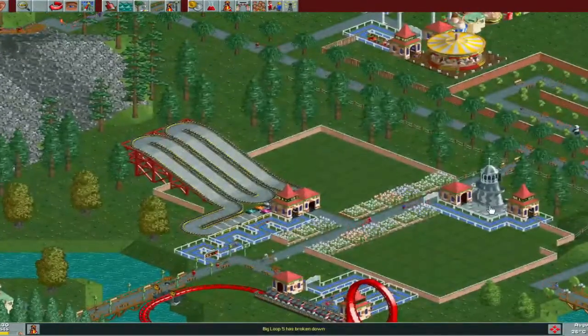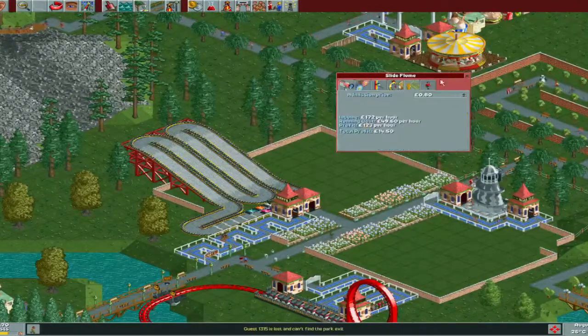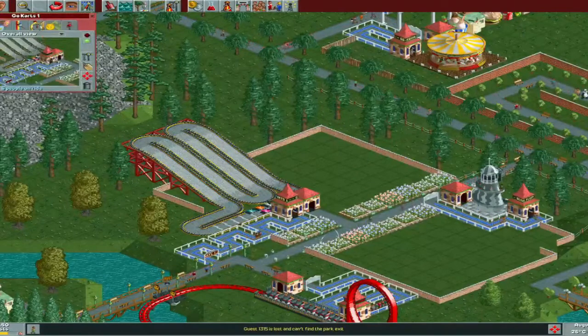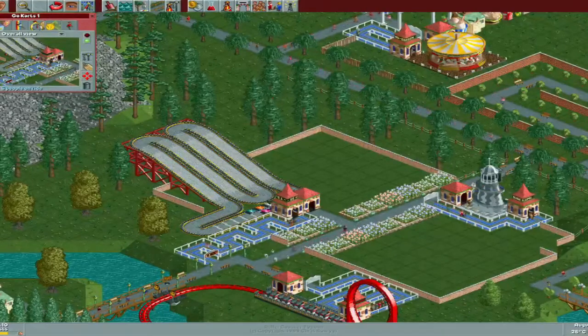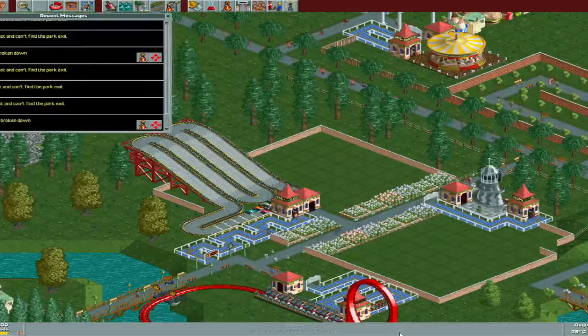So while we're waiting for people to get on go-karts one, we're going to name our slide. We've already got Garden Slide, we've already got Garden Flume. Water Gardens was the log flume. So what we're going to call this is Slide Flume. Add go-karts — we're going to call these... it's kind of a smallish track... Quick Pro Races. Quick Pro Races is the name of our track.